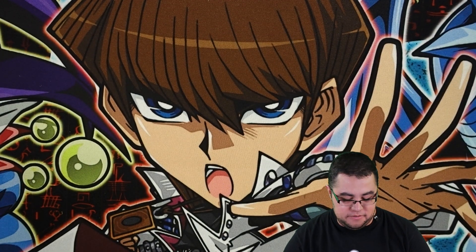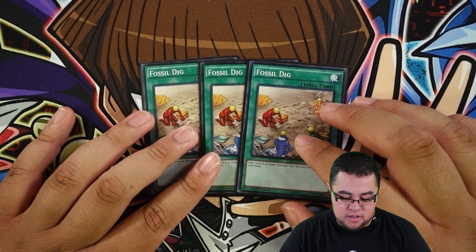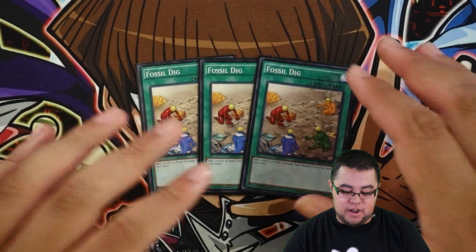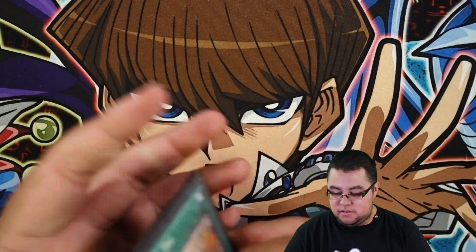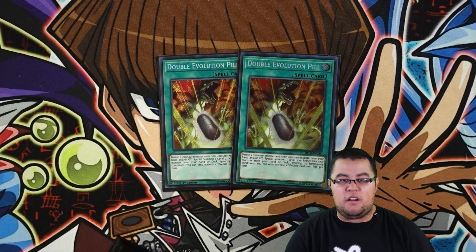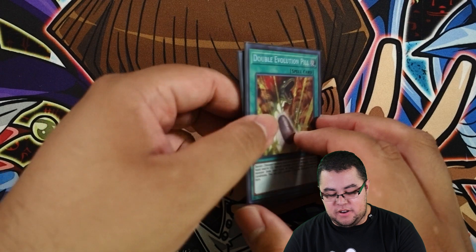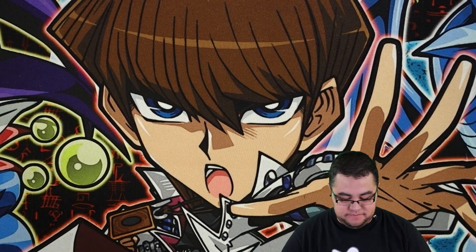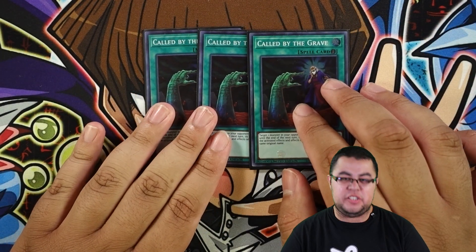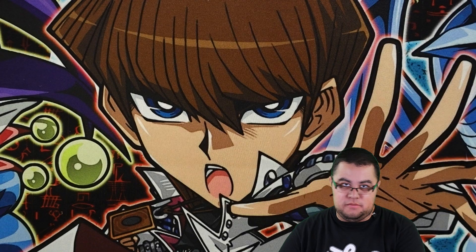For other spells, we run three Dinosaur Dig because you can search your starter card like OviRaptor, or if you have an OviRaptor and Agni Mazu and a Miscellaneous Sauras, you can get to the baby to start off. Two Double Evolution Pill is more of a win-more card - after you do everything, you can summon Conductor Tyranno from your deck. Three Called by the Grave is really necessary especially if you want your combos to go off.